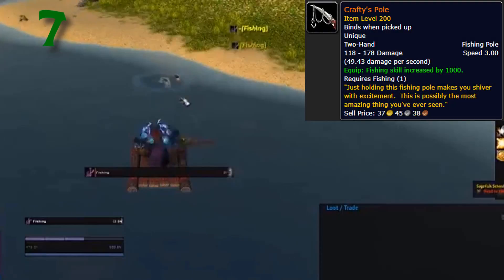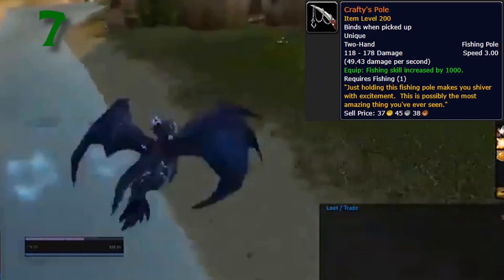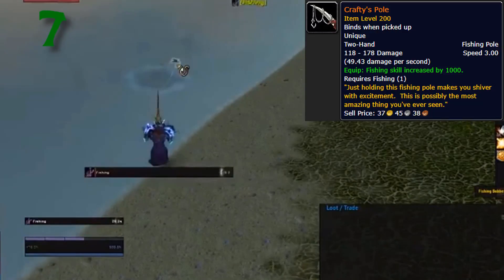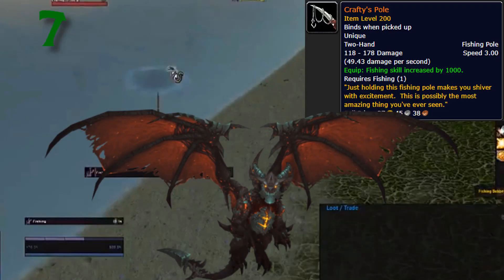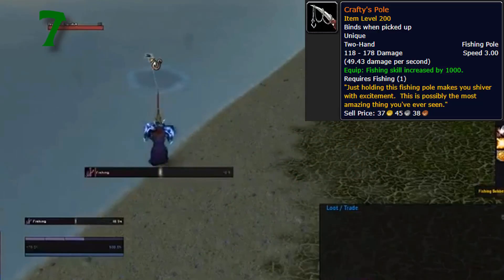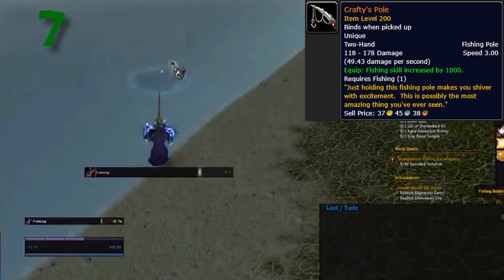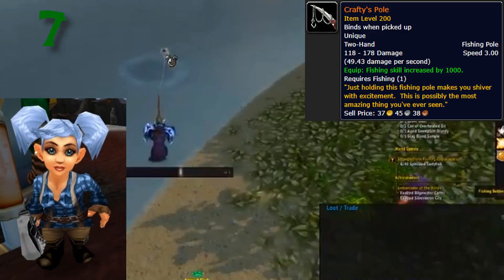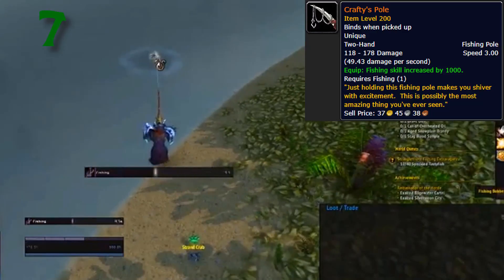Number 7: Crafty's Pull. This is another one that there isn't much information on. There were a lot of rumors, some kind of silly, like people saying you could catch Deathwing with this lure. I believe it was just for testing purposes for the in-game fishing feature. There's an NPC in Borean Tundra who's a gnome and her name is Crafty — I have no evidence to back this up other than the name, but it's possible she has some relation to this item.